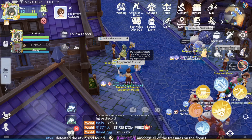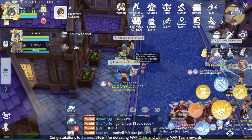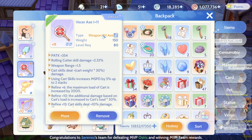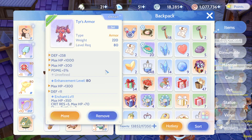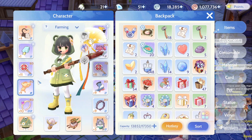Hello all and welcome to Zlaine's channel. In this video I'm going to talk about equipment transfer. You can see right now I'm using level 80 weapons but I'm still using my level 70 armor — I just changed it to level 80.